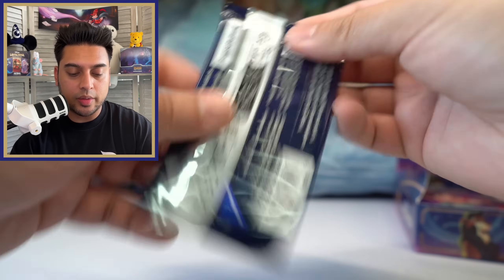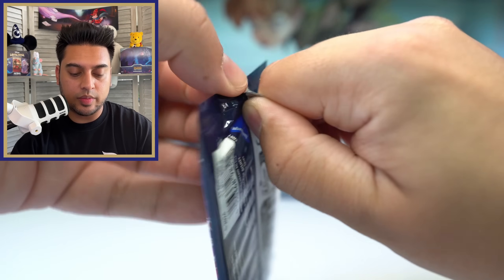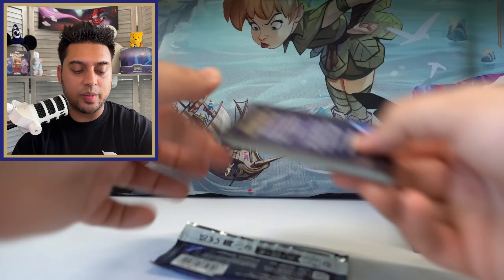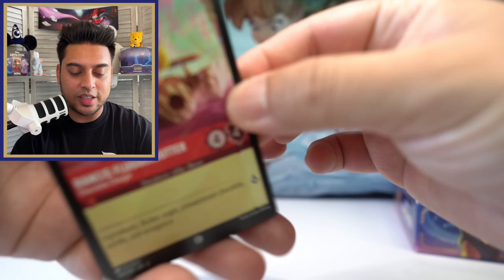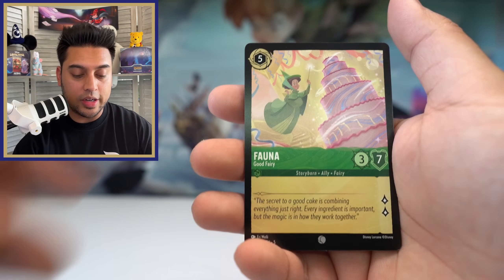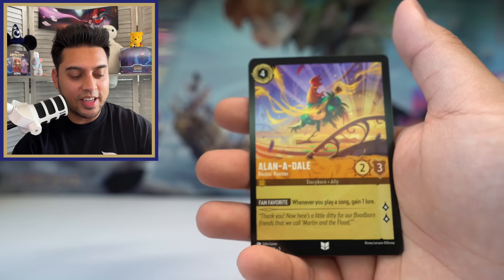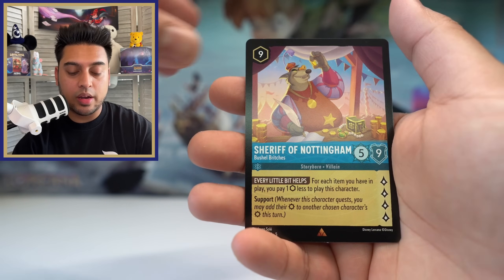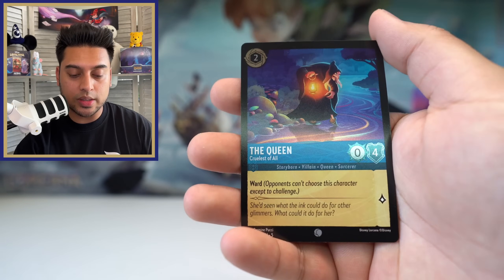Next pack. I opened it from the top this time — usually I open from the bottom but maybe the top has gotten easier. Rancis again, another Vanellope, Cogsworth, Vana, Vision of the Future, Sneezy, Magical Aid — that looks cool — Alan-a-Dale, Tipa, Sheriff of Nottingham rare, another rare Namari, and The Queen Cruelest of All foil.